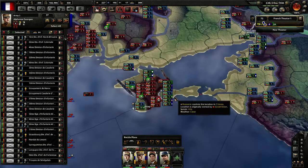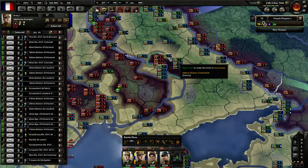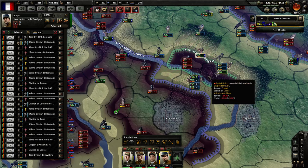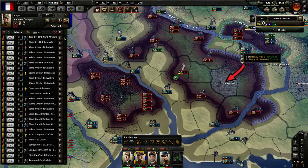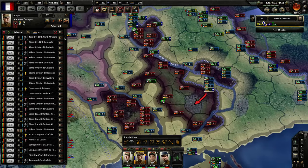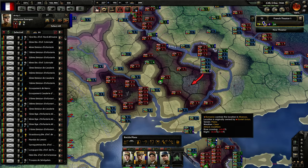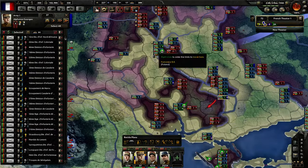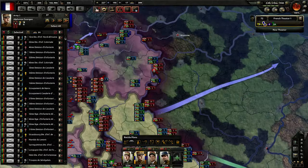Only two of our divisions are here because most of them are fighting in Crimea. We are going to use that division to help get this pocket. And we are going to take the last victory point here to prevent further production of supplies.